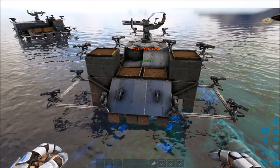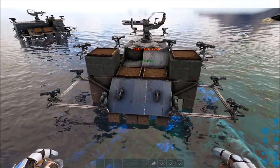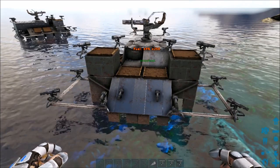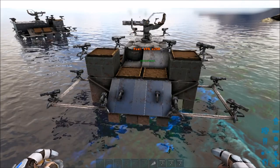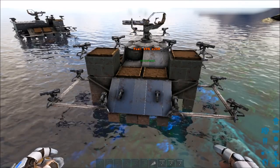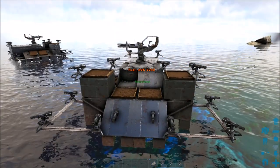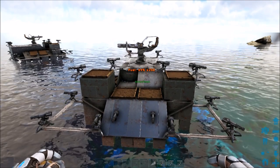Thanks for watching — if you liked it, hit that thumbs up, subscribe if you want to see more. I'm going to be doing another video similar to this one — it's also a raiding boat, only it doesn't have the giant hatch frame for birds. It has a single Tropeognathus storage where the Tropeognathus just flies in and parks. Other than that, it's a similar design with the double sniper towers and minigun — it just has a different aesthetic but serves a very similar purpose. Anyway, thanks again, we'll catch you next time.